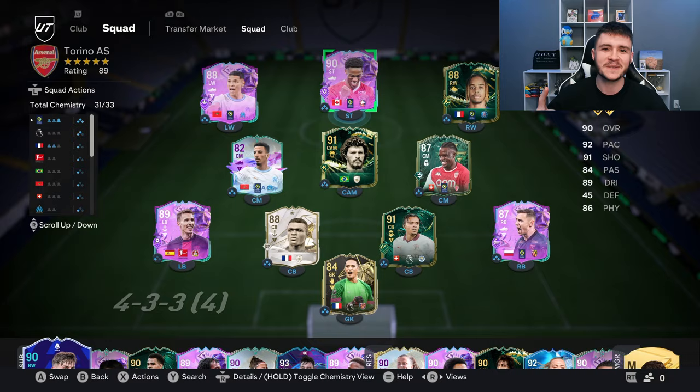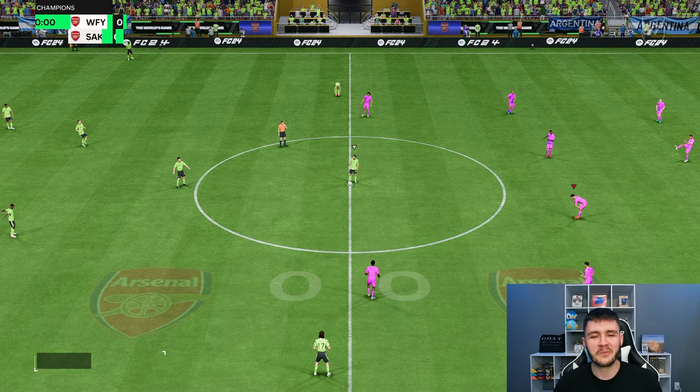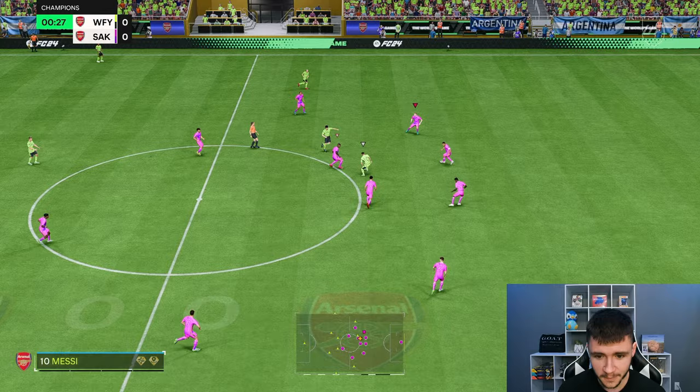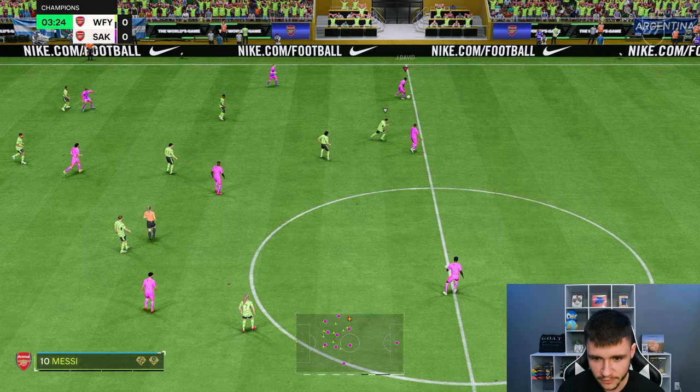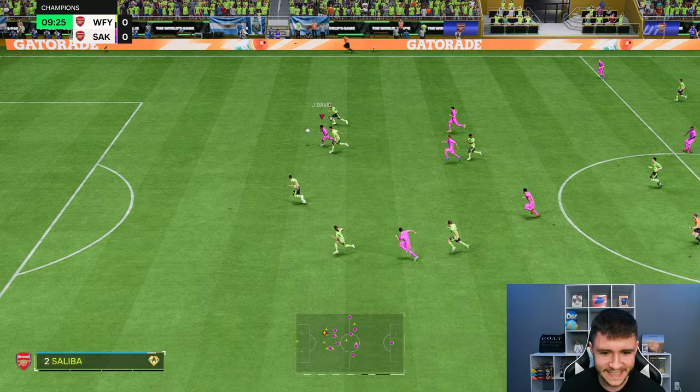Here we are jumping into game number one using Jonathan David. We're coming up against a pretty interesting team — he's got Team of the Year Messi from that scandal from FC24. We're going to incorporate David at the striker position in the 4-3-2-1 formation. I have high hopes for the card. First things first, let's test out the card's dribbling — you guys know how we like to start every player review. We did go ahead and give him an engine so the agility and balance is much better. The left stick dribbling is pretty good, he's pretty quick and swift. The first touch right there, and the acceleration is phenomenal.